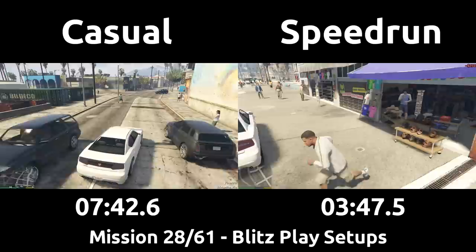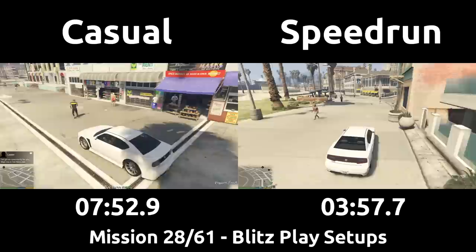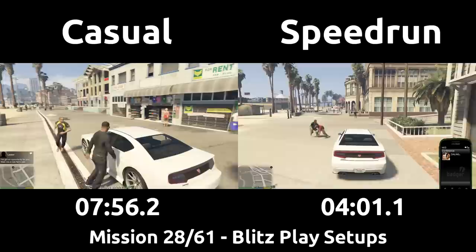The speedrun arrives at the mask shop to begin the technically fastest mission in the game, which involves getting out of the car, buying the same mask three times, then getting back into the car. The speedrun will then head to the next mission's location, but has to stay away to continue waiting for the text message — any closer would prevent the mission from spawning. They get rather unlucky here and have to wait quite a while.